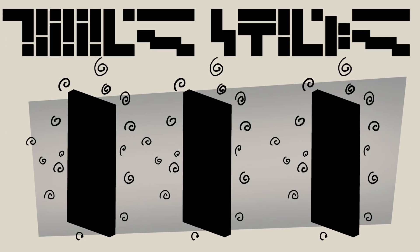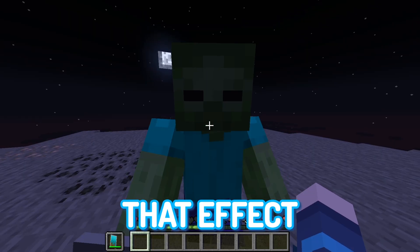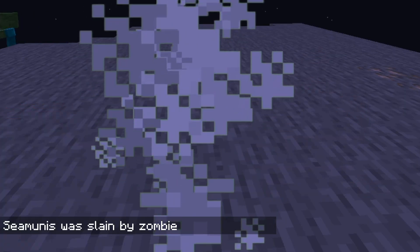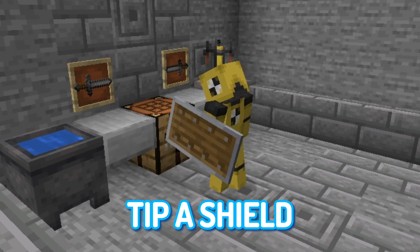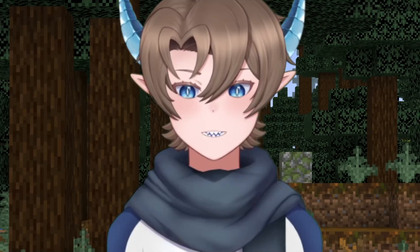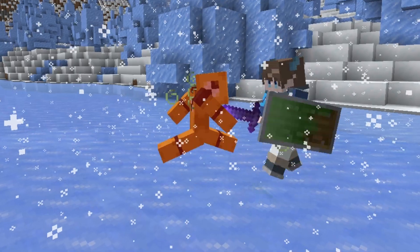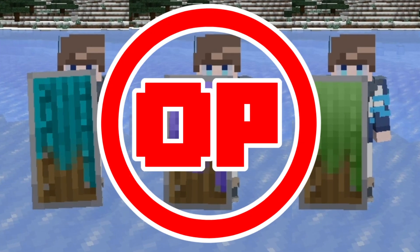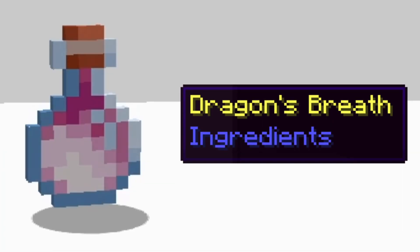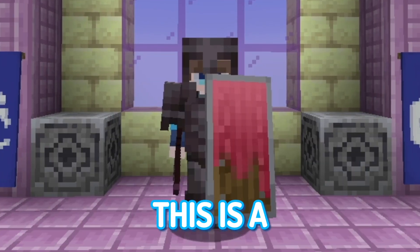So this brings us to our second shield type, the tipped shield. Kind of like an arrow, if you tip a shield with any potion effect, the shield will give that effect to any mob or player that hits it. If players got creative with these potion effects, they could tip a shield with a very rare potion like Potion of the Turtle Master and completely stun their opponents. They could also tip their shields with weakness or poison to get the upper hand in combat. Now, you might think these shields are very overpowered, but they're actually not — to make a tipped shield, you need the Dragon's Breath, which is only possible to get during the fight with the Ender Dragon. So needless to say, this is a late game item.